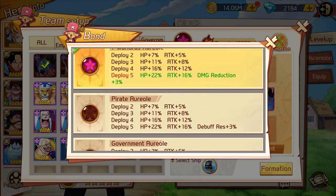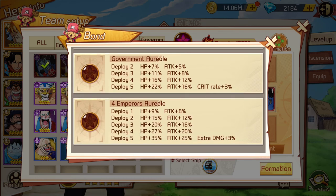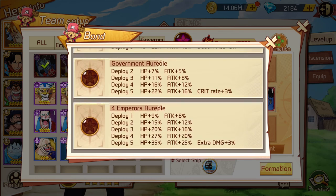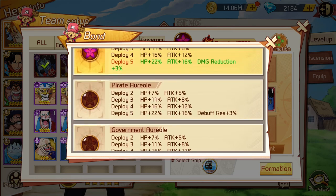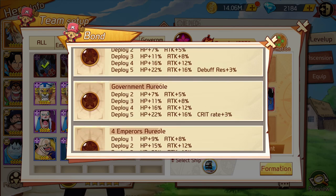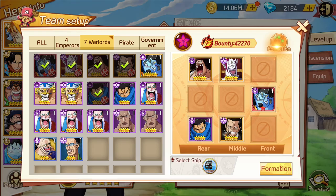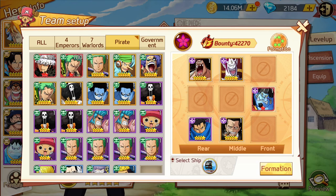What happens is those bonuses go to everybody on the team. So if you were to ask me what faction has the best bonuses, I would tell you it's going to be the four emperors, because they get extra damage and their bonuses are higher. But if you are a free-to-play player, I would recommend going with the pirate faction or the government faction. If you can pull the government faction, you're very lucky.